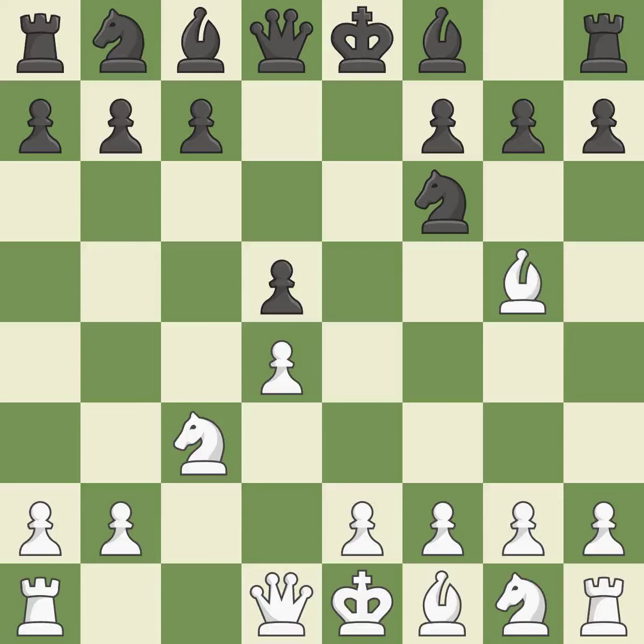Bg5 develops the bishop and pins the knight on f6 — the knight cannot move without losing the queen. b7 develops the dark-squared bishop, unpins the f6 knight, and prepares castling. e3 supports the d4 pawn and allows the light-squared bishop to develop.